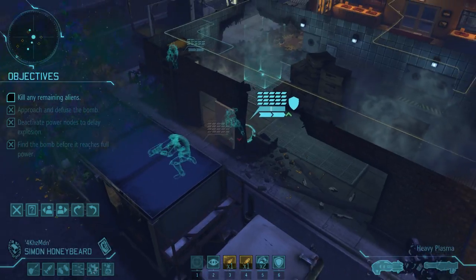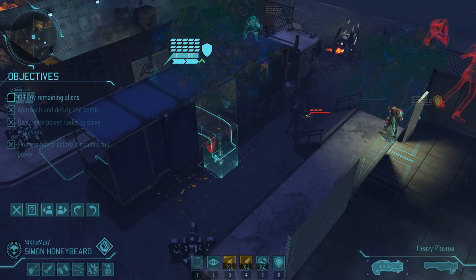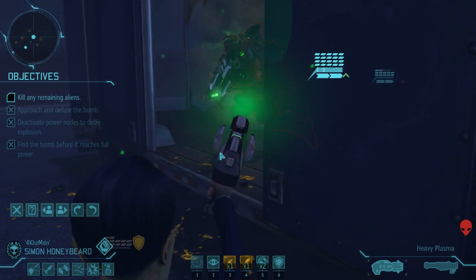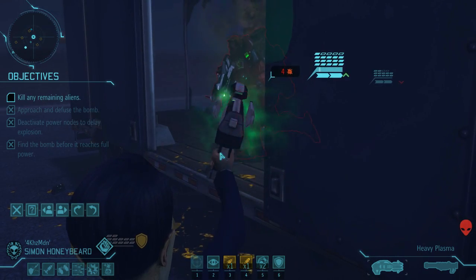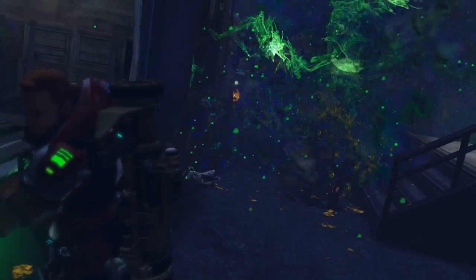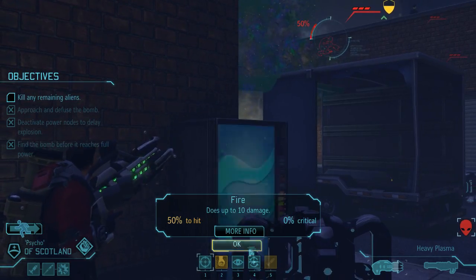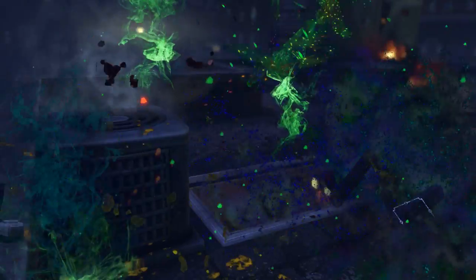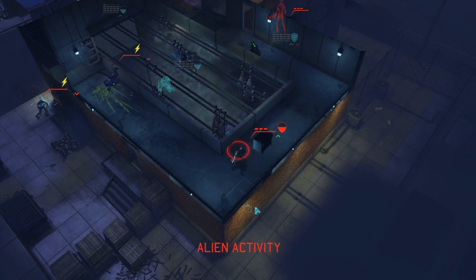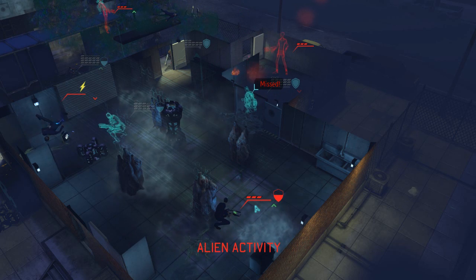He's flanked though, which is not the greatest. Simon might be able to do something about that — he can move all the way over here. I'm not too afraid of reaction shots because I have pretty heavy armor, and these guys generally don't hit hard. Now you can take him out. Wow — what the hell? There you go again Ravs, a chance to shine! The angles are weird — you should be able to Mind Fray that guy then.